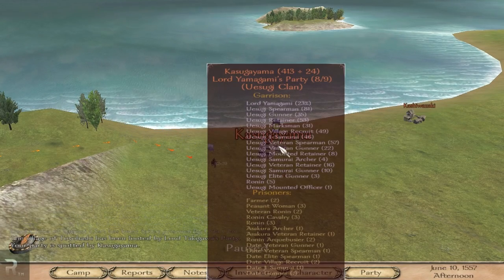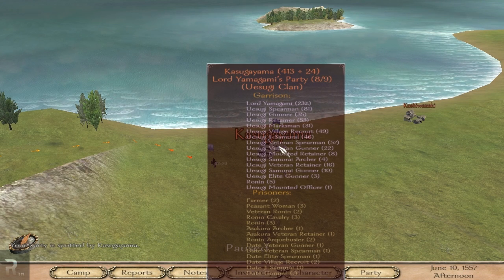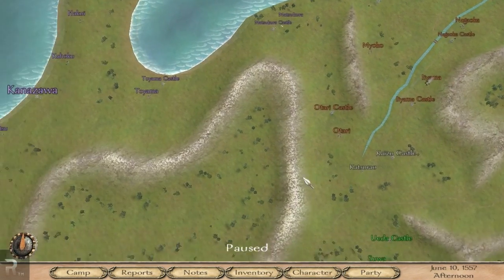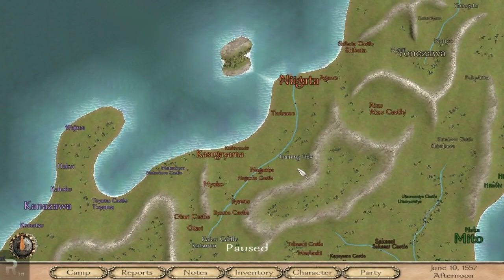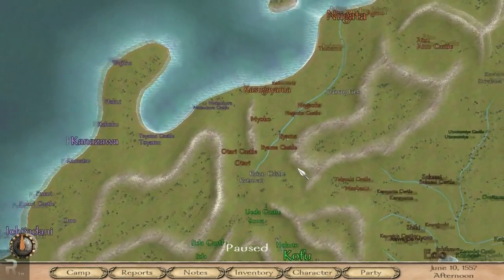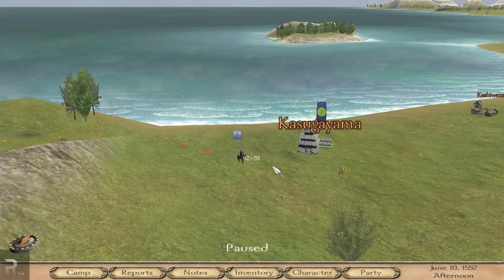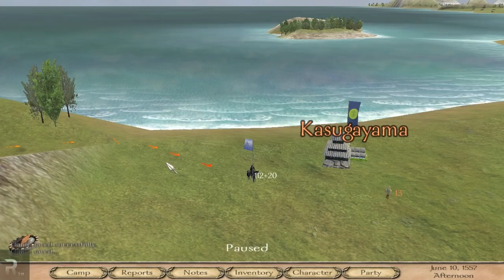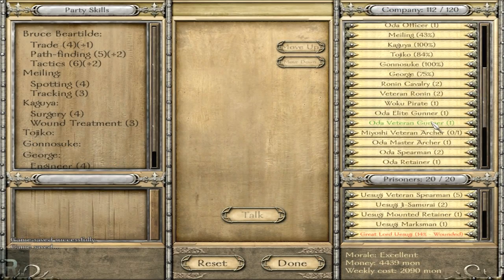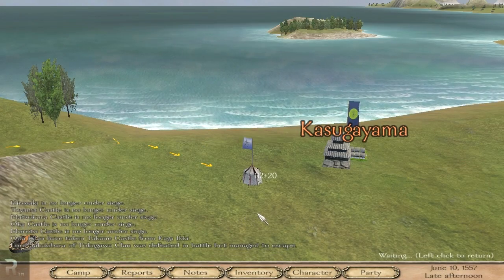There is actually a very large force here. I would really love to take it — you know me, I'm very tempted by these things. Yes, they are actually a rather large clan as well. I think what I might do is save and actually try it out — let's try and take it. Now before we do, I'm going to wait here for a very short amount of time.